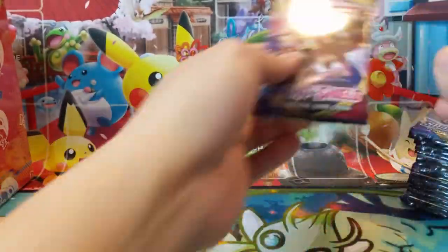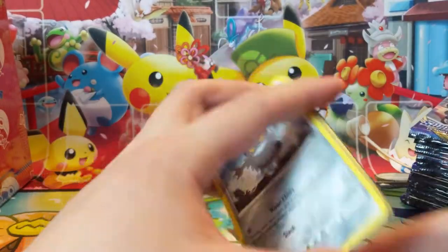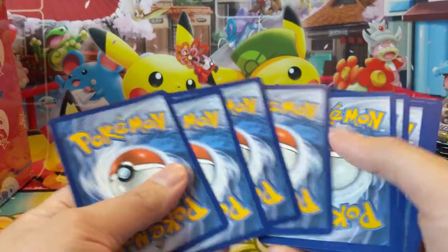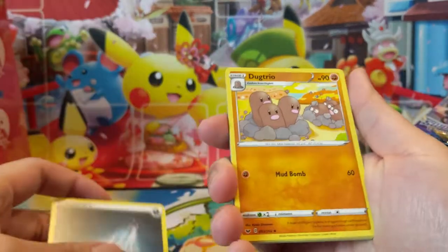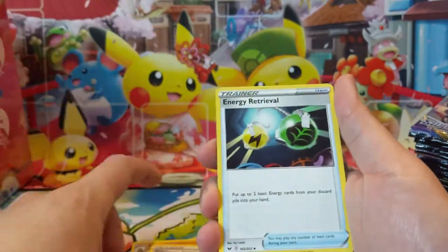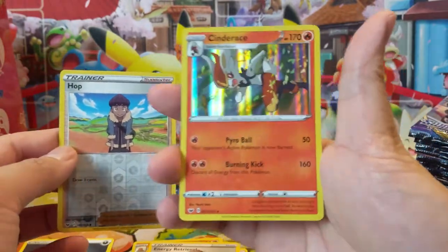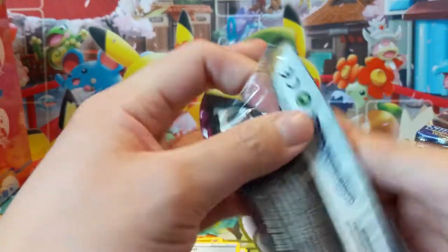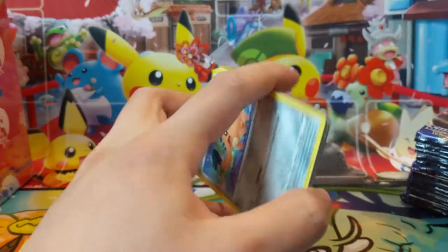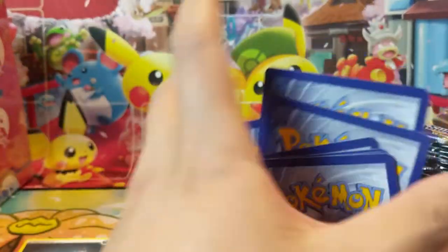Definitely the stuff we're looking for — we need some Professor's Researches and a Quick Ball. Actually, Zacian — have you guys seen the prices of Zacian lately? It's been a little bit since we've done a Pokemart, but in preparing for that — all right, uncommons right here and we can skip all these. We don't have the Sinistea but that's not the good one; we want the Liber one, which is definitely much better. The Zacian is super expensive right now even for the base rarity, so that's definitely the card we're looking for.